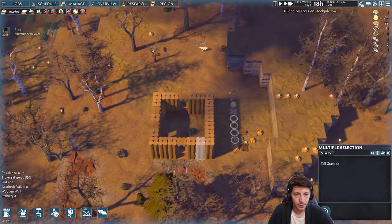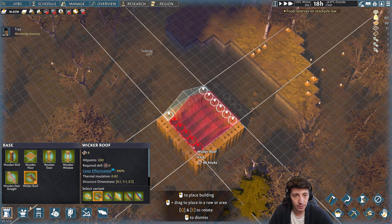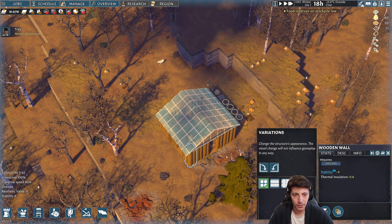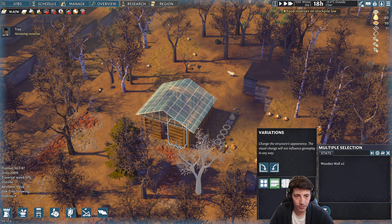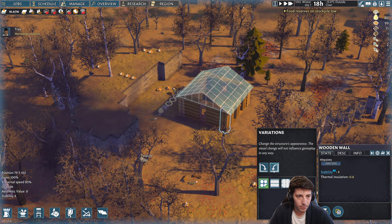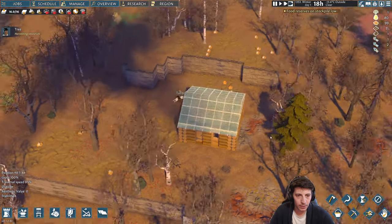Let's go ahead and get a thatched roof or a wicker roof — we'll use our sticks, put that down and get a little cabin going. Another thing we can do is change the direction of these logs, so if I want them to look more like an actual log cabin we can do that as well. I'm going to go ahead and set that up — rotate and then that. We're getting our little log cabin set up here.